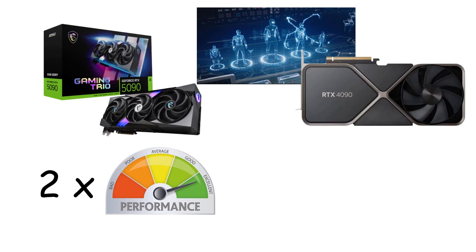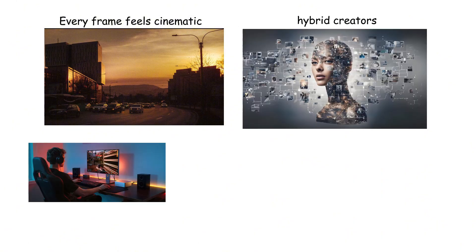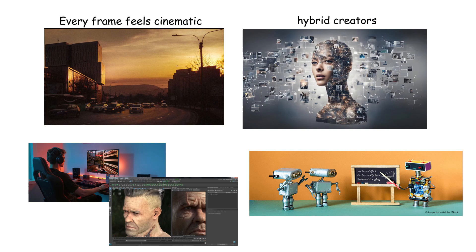NVIDIA claims it can deliver up to double the performance of the RTX 4090, while using advanced AI algorithms to enhance lighting, texture detail, and realism in real time. Every frame feels cinematic — not just rendered, but crafted. It's built for a new generation of hybrid creators who game, render, and train AI models all on one machine.